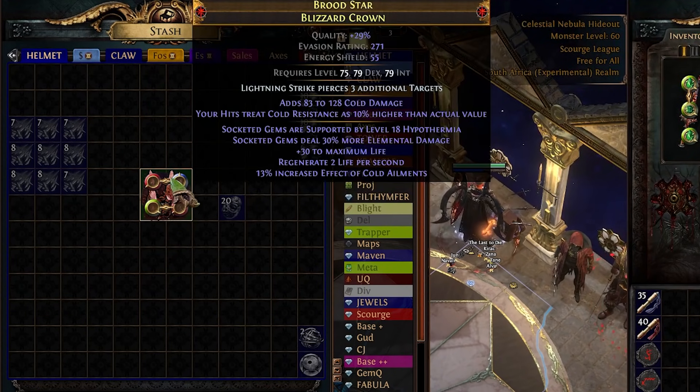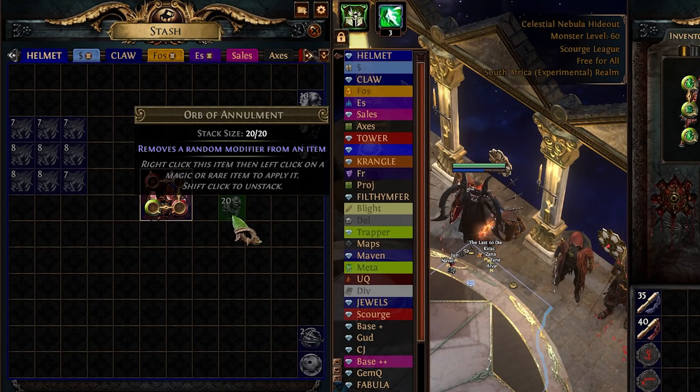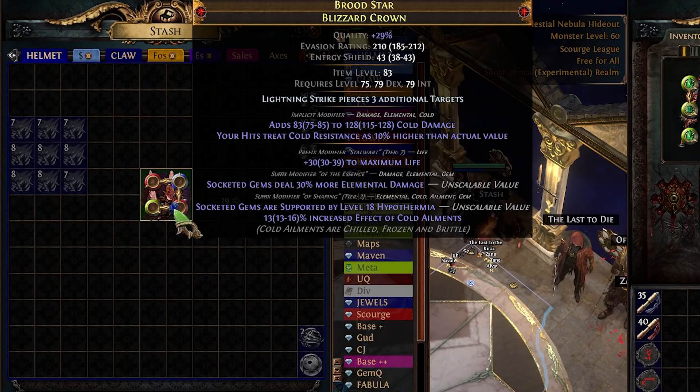Let me take off this helmet — we hit a suffix. Let's see if we can annul that off. Once we hit Tier 1 Hyperthermia we essentially have a 50% chance of getting an open suffix; if you add up the chance to roll an open suffix plus the chance to annul, it's about a 46% chance overall.